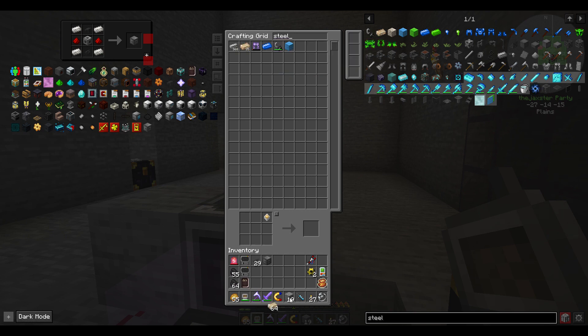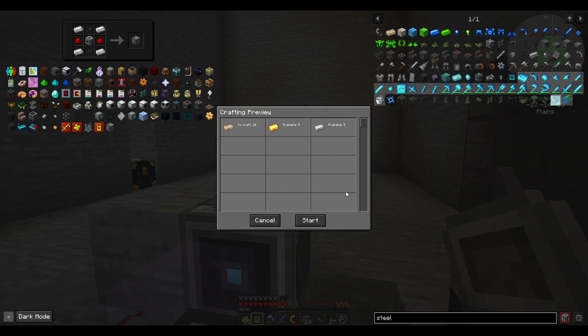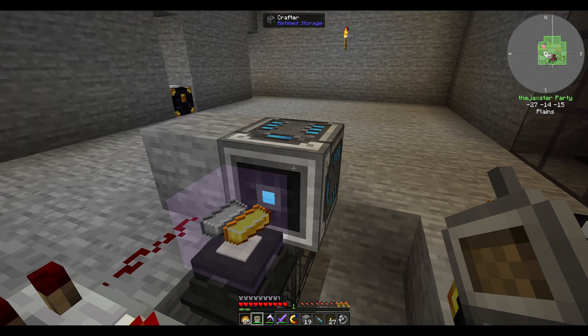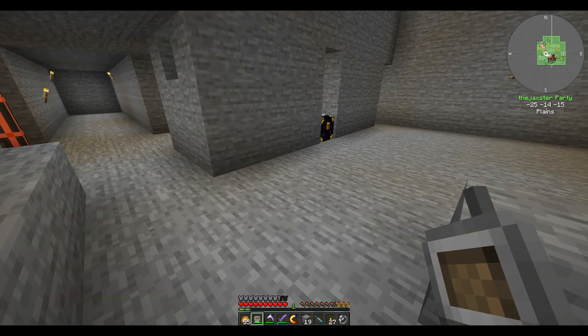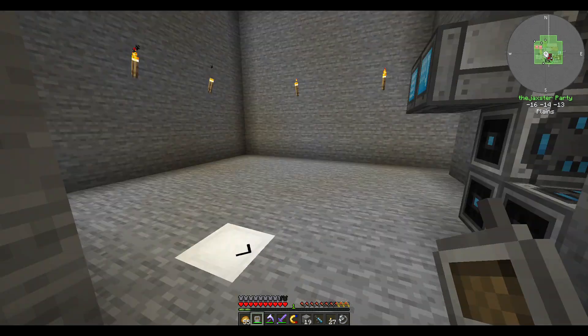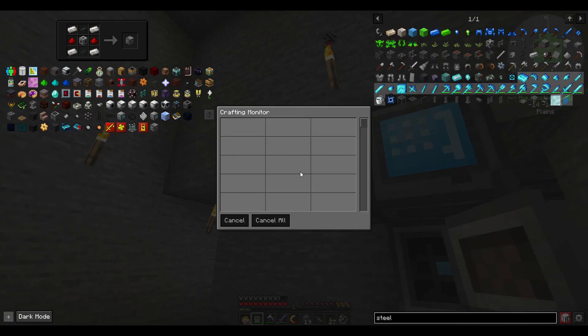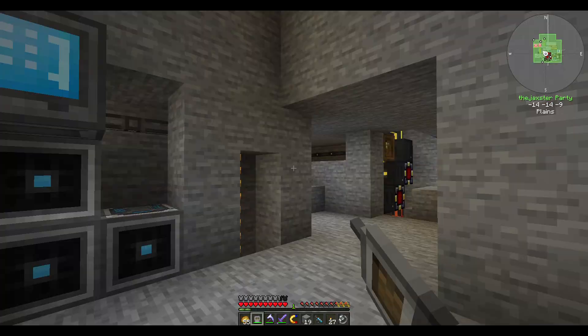I thought it was control and then you clicked, but anyway we'll just remove it there and request 10 and start. That seems to be working and we can check our crafting monitor just to make sure everything went fine. Looks like it worked.